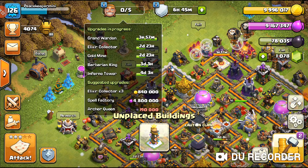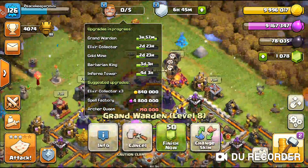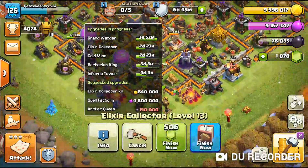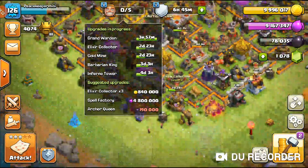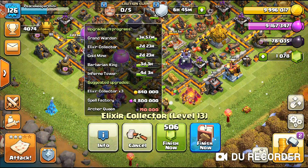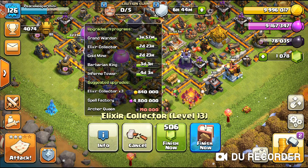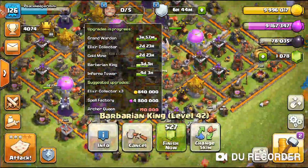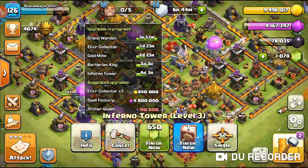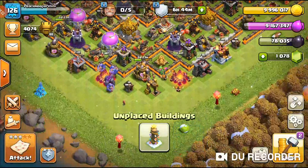Looking at upgrades for the builders: the groundwork has three hours left, about seven minutes on him, and the elixir collectors I dropped two again. The gold mine base has two days and 23 hours, the king is on three days three hours, and one of the inferno towers has four days and three hours on it.